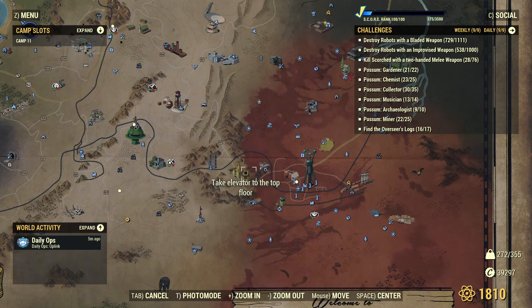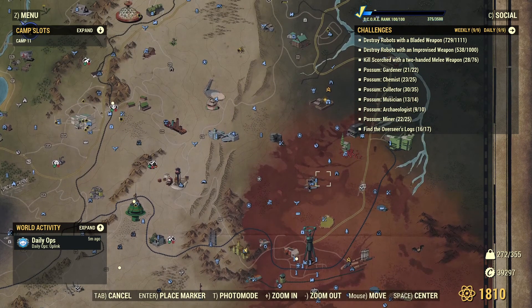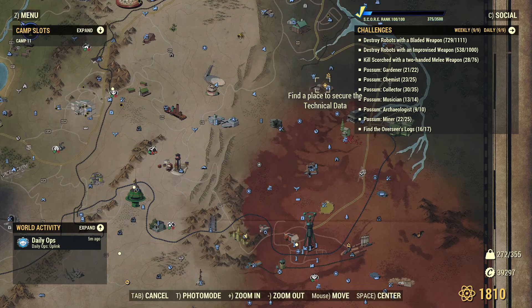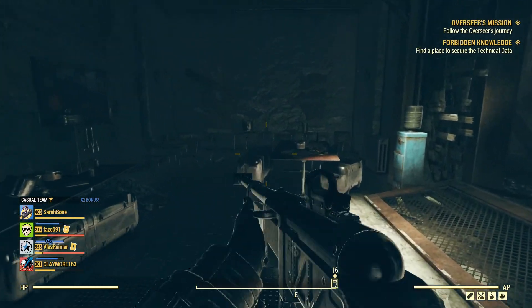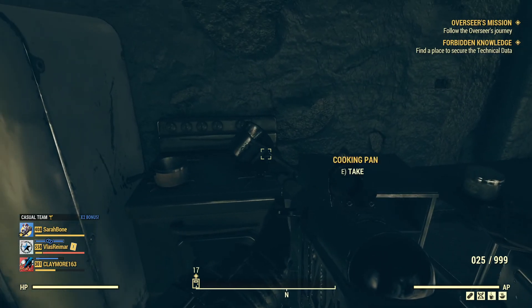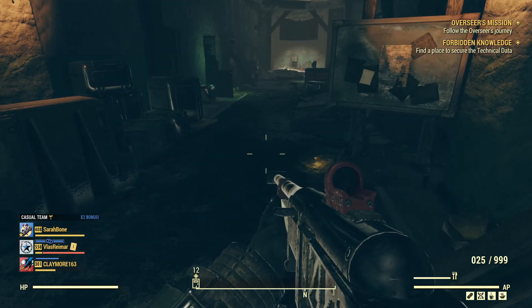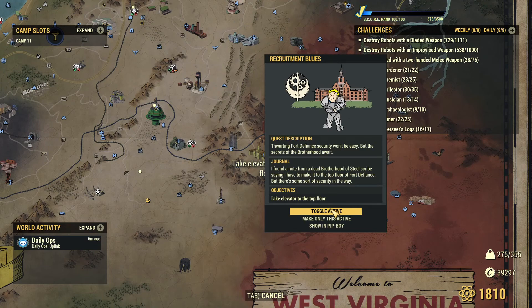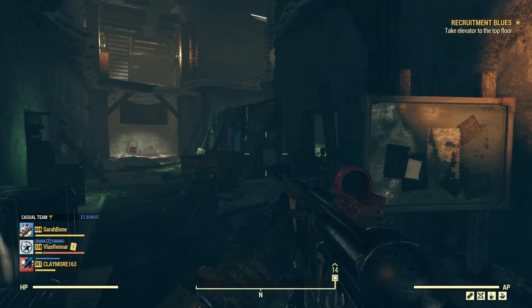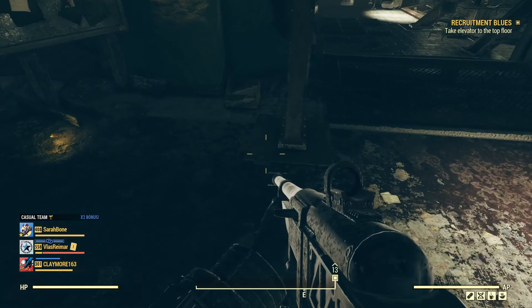So actually the next step is to find and take the elevator to the top floor. After you finish the quest we just completed, you will get another one: find a place to secure the technical data, which is in Camp Venture up north. But first we will try to take the elevator up to the top floor now. The objective says take the elevator to the top floor.